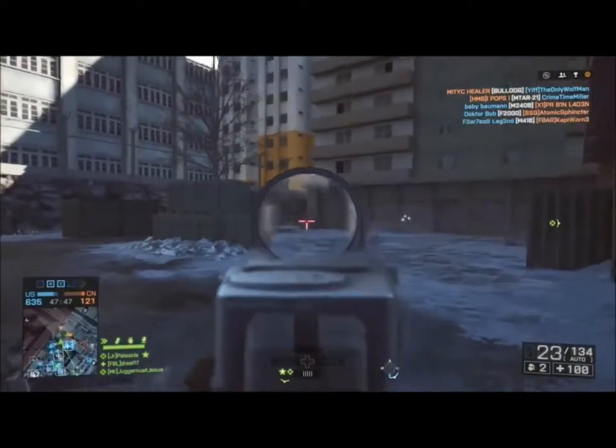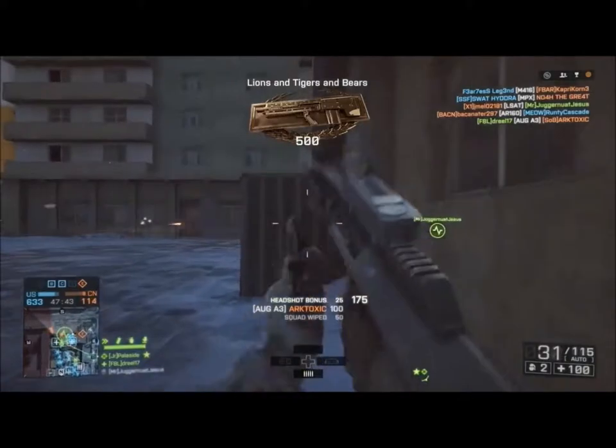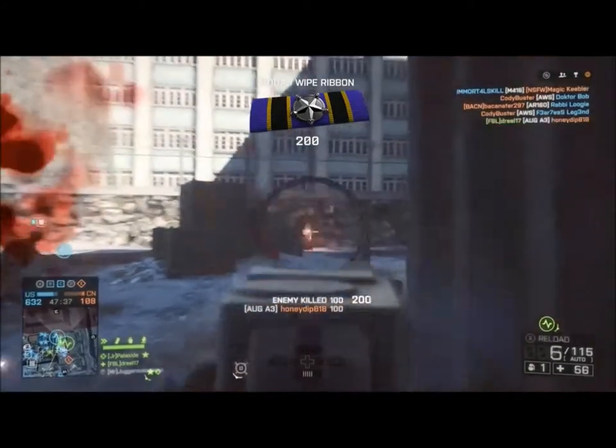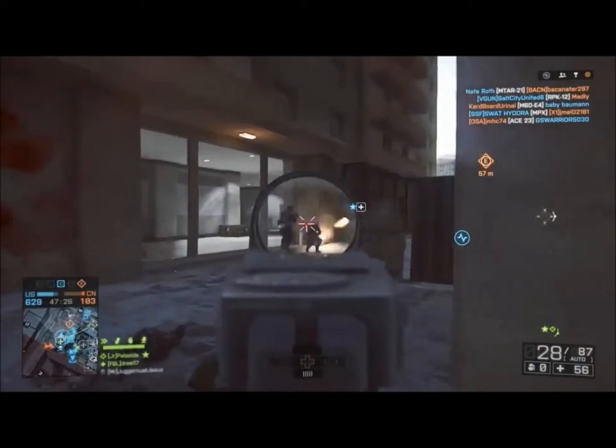Starting off with some Conquest — just unlocked the Bulldog right there on that kill. Very easy assignment to do; you don't even have to try to get it. It's just killing 10 Assault, 10 Support, 10 Recon, and 10 Engineers while they are on foot. Pretty much one of those challenges that you just don't even have to focus on — it just comes straight to you.